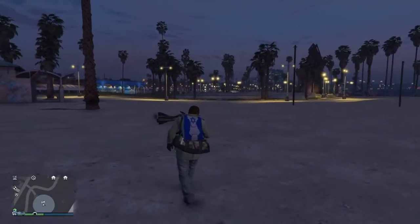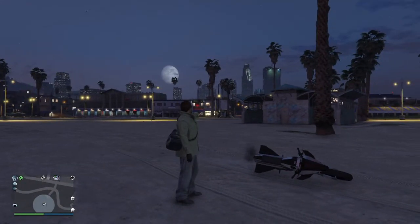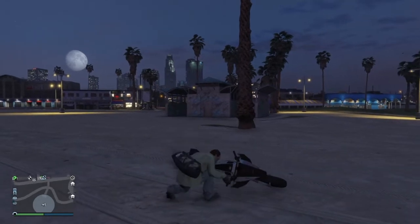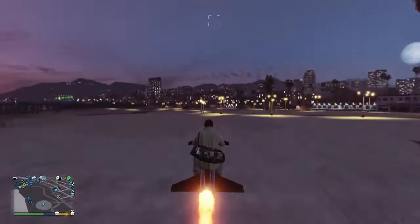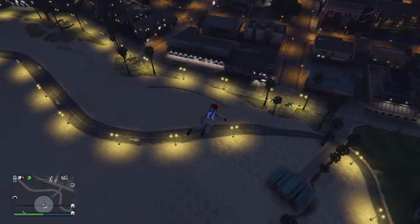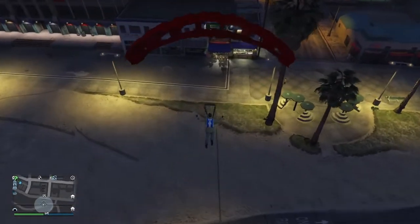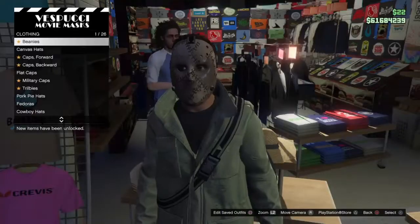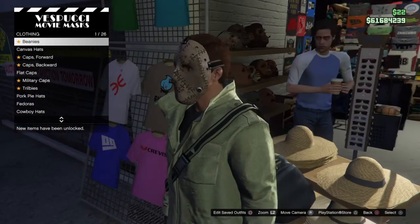Now you can see our character has the duffel bag back on. This is a pretty important part: we're going to go back up in the air and parachute and slam into the shelves of the mask store. Make sure you actually hit the shelves — if not then you're kind of screwed. Go ahead and do that. Once you're down, start mashing around the d-pad so that once you stand up you get the options here. Look carefully and make sure you have the duffel bag on.